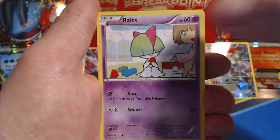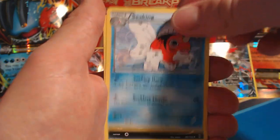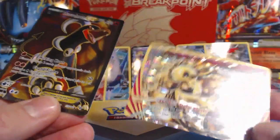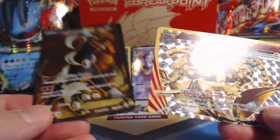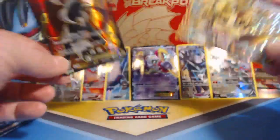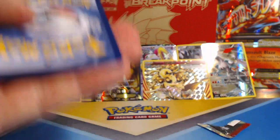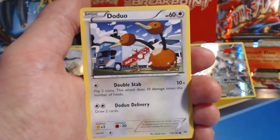Zorua, Ralts, Panpour, Vanillite, Pansear. I can already tell I got a Break card. Parallel City, Seekers, Cacturne, Florges Break — followed by a Houndoom EX! Wow, that is quite the first pack. Houndoom EX full art, which I don't think I have. Let's go! That's the first time I've ever gotten a Break and an ultra rare in one pack. Are Break cards considered ultra rares? Leave a comment down below if you know.